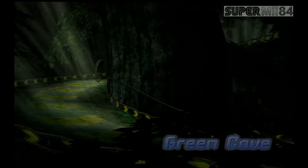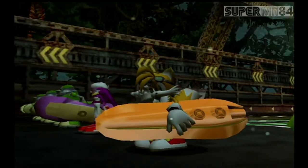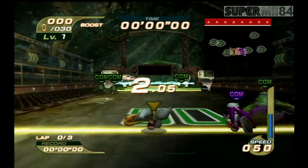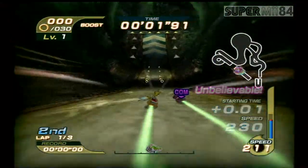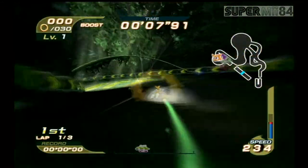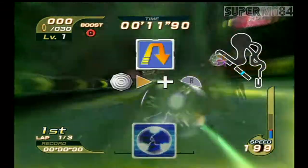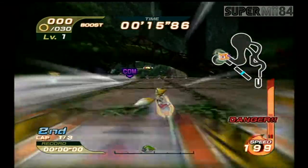Alright, finish first place and defeat Wave. So fourth stage, Green Cave. Now this is where it starts to get interesting. Your objective here is to get away from the AI as fast as you can, because the AI has a way to catch up to you. You're going to see me take advantage of my air and speed. I'm doing short drift boosts on the long turns so that I can get away from the AI.